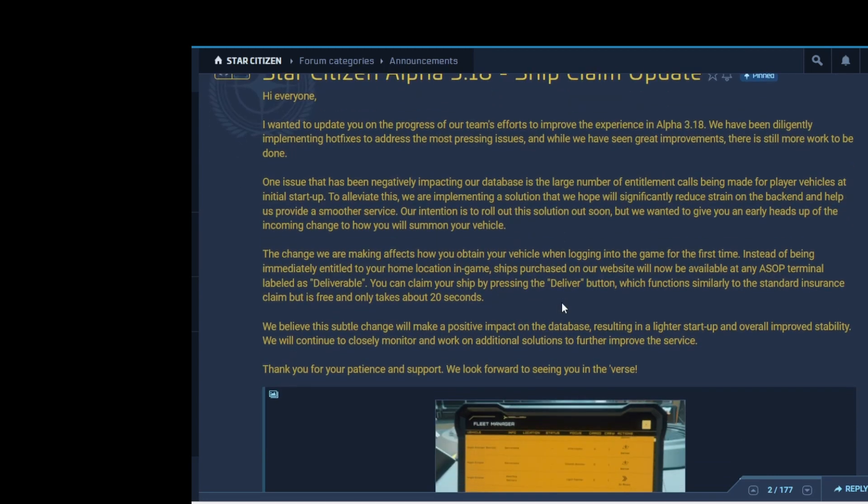The change affects how you obtain your vehicle when logging into the game for the first time. Instead of being immediately entitled to your home location in game, ships purchased on the website will now be available at any ASOP terminal labeled as 'deliverable.' You can claim your ship by pressing the deliver button, which functions similarly to the standard insurance claim but is free and only takes 20 seconds. That's not bad — not having to pay money to speed up an insurance claim is pretty good if it works the way they want.